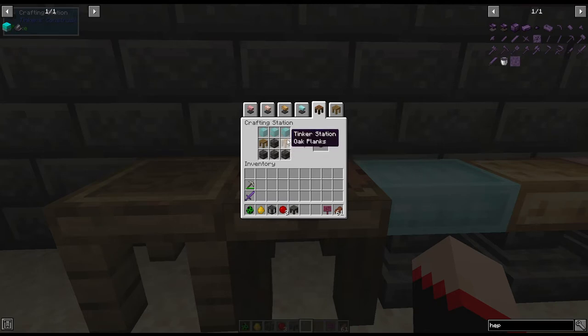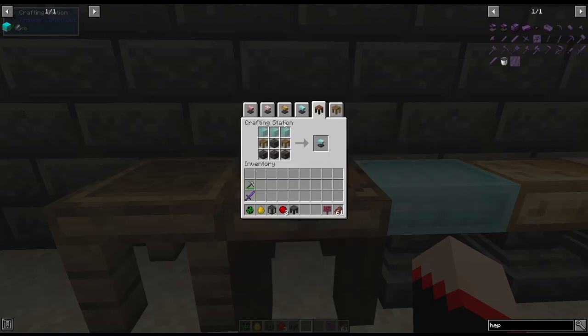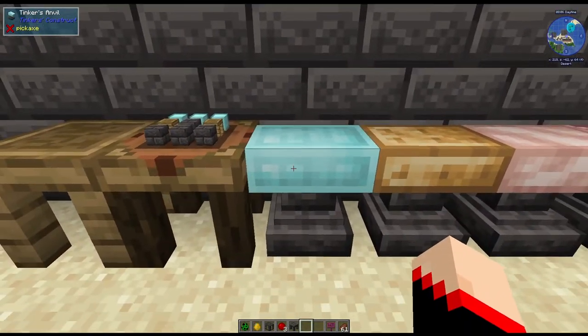The recipe is going to be the same. You need two Tinker stations and four of the seared items — it doesn't have to be bricks, it can be all different kinds. If I click here, you can see any of the cobblestone, the pavers, all those different kinds of smeltery blocks actually work for that. The top part of the recipe changes based on your material. For this instance, we're going to do slime steel — you need three blocks of slime steel. And this is the slime steel anvil.